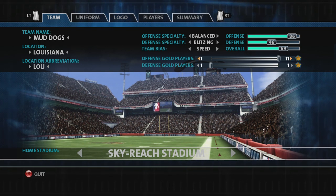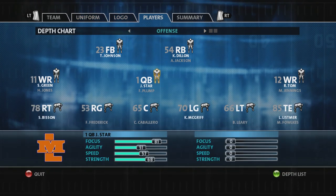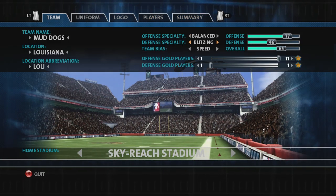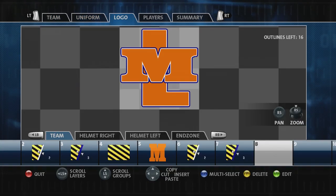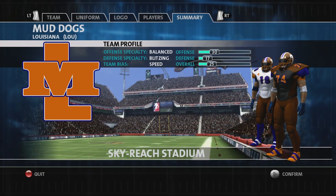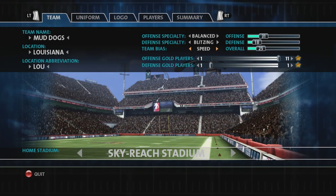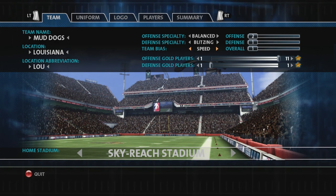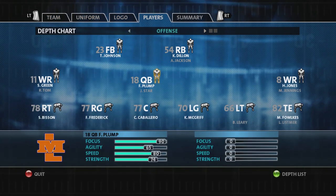If you don't want to take this team into season mode maybe you just deal with it for now and draft a fast QB, but if you want a fast QB right out the gate, bring this all the way up to 11 and leave your defensive gold players down to one, then build the defense later. Let's see if we got a fast QB — nope, 57, not gonna work. Go back, change the bias, come back — now we got Plump with a 71 speed, but that's still not what I'm looking for.